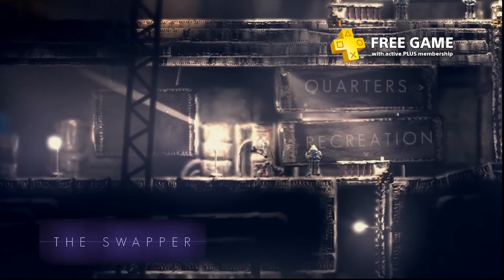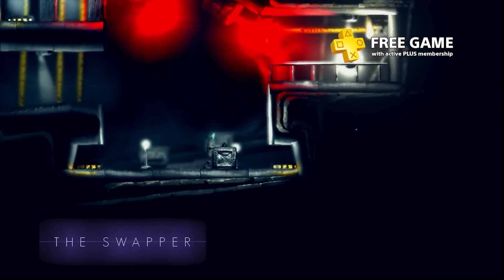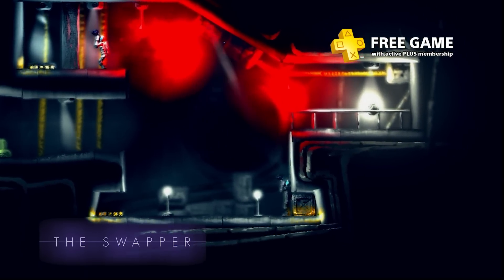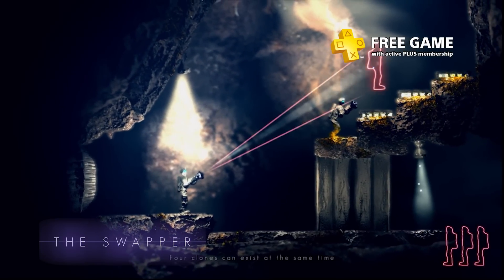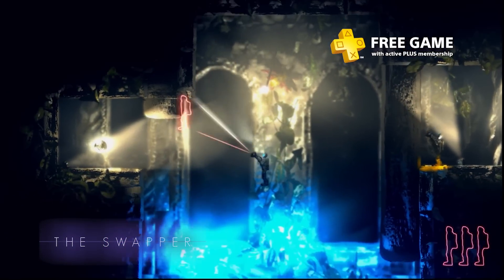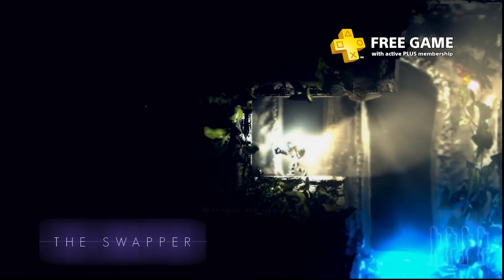Escape a creepy derelict space station in The Swapper. In order to get off the station, you'll have to use your noggin and experiment with a cloning gun. The tool allows you to create up to four clones of yourself and shift consciousness between them to solve puzzles. And some areas require deliberate sacrifices. Rest in peace, little clone.